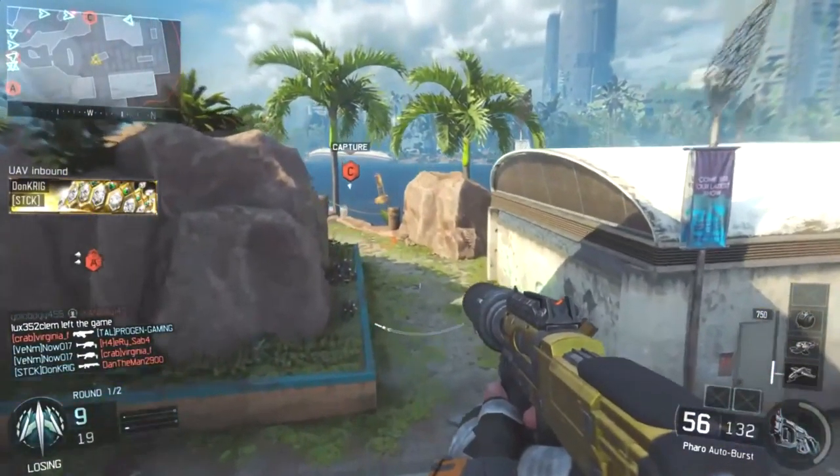I'm using the Pharaoh with the suppressor and extending mags. The thing about the Pharaoh is it's really weak with the suppressor on — sometimes I shoot two or three bursts at enemies and they just don't die, the bullets don't seem to connect. I definitely wouldn't recommend the silencer, but when going for high kill games you want the suppressor so enemies don't immediately spin around on you.